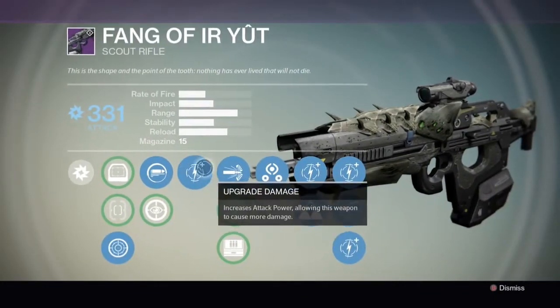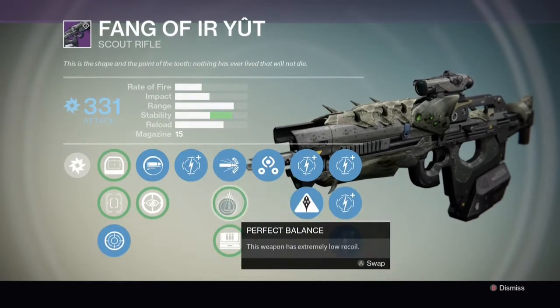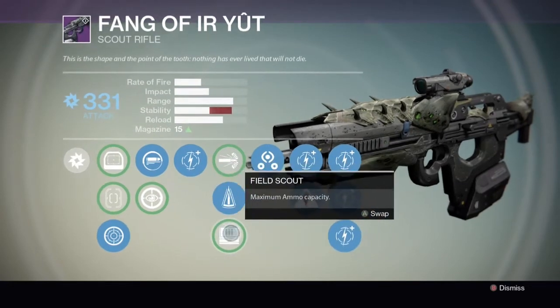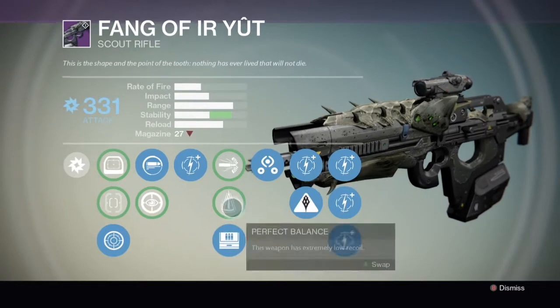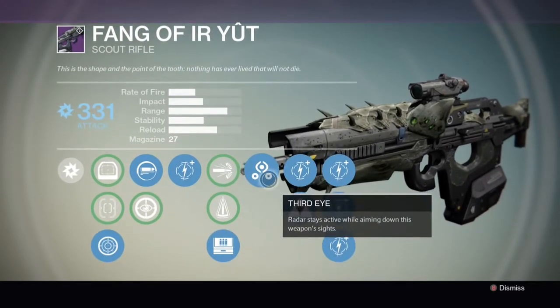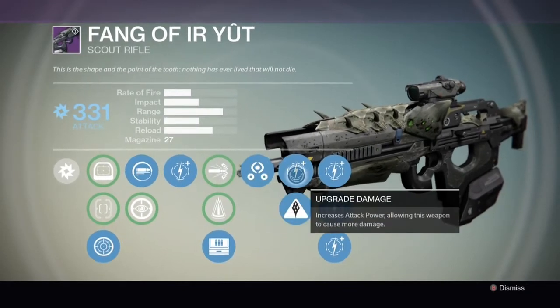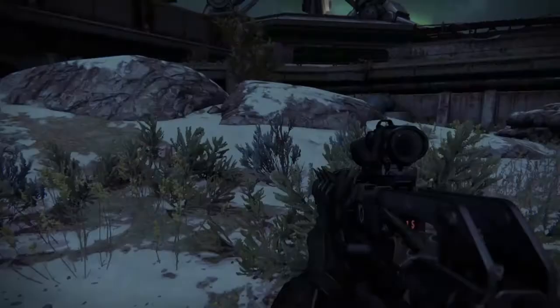You've got one of five upgrades. You've got high caliber rounds, staggered targets, perfect balance — which is pretty nice — but the last one I think just wins overall: field scout. It jumps you from 15 to 27, which is a pretty big jump. You've also got third eye, which personally I don't use that much. I found myself using it more in the nightfall, but when I'm just messing around, it's not that big of a deal.